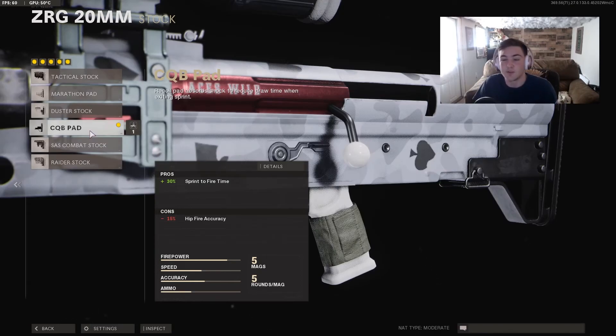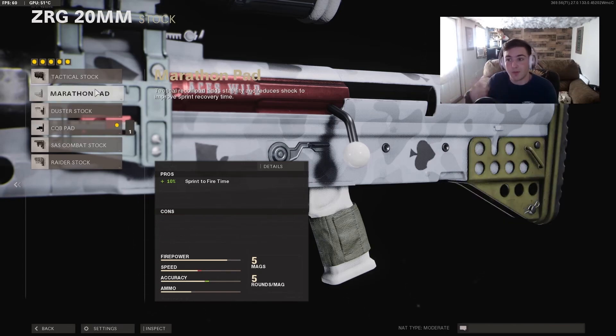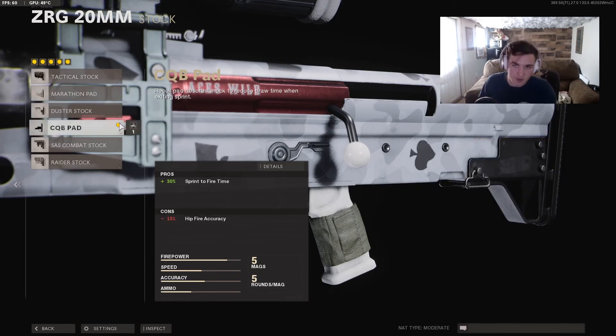For the fifth and final attachment I go with the CQB Pad. The sprint-to-fire on this sniper is really slow stock, so this helps a lot. I don't do many hipfire shots, so I don't need hipfire accuracy — but if you plan to hipfire a lot, go with the Marathon Pad instead for a bit less sprint-to-fire time without losing hipfire accuracy. Either way, sprint-to-fire improvement is key — so as you sprint and an enemy comes around the corner, you can stop, shoot, and keep moving.